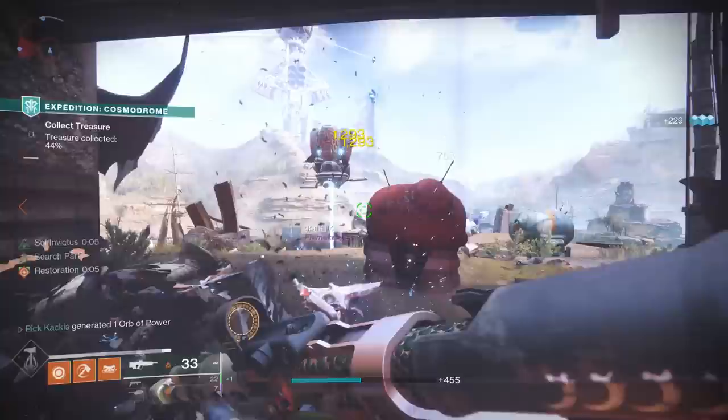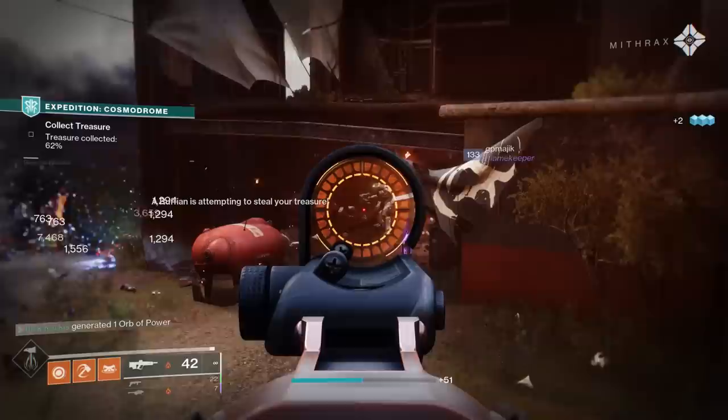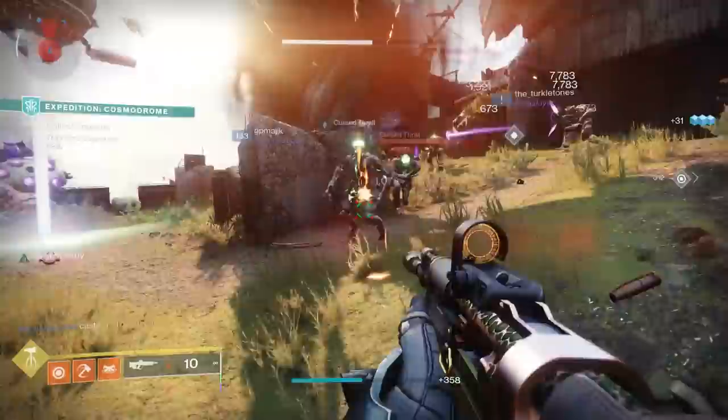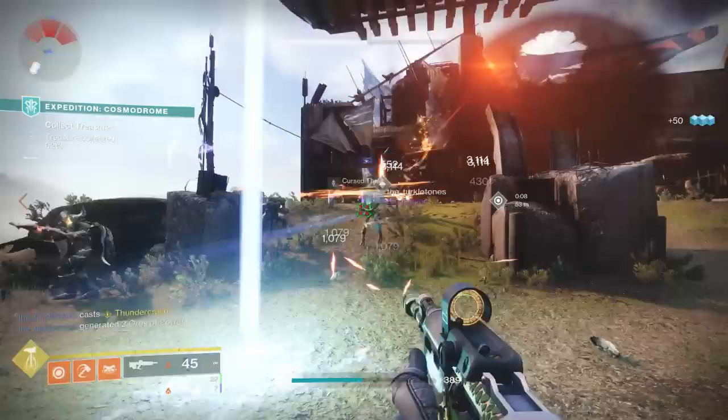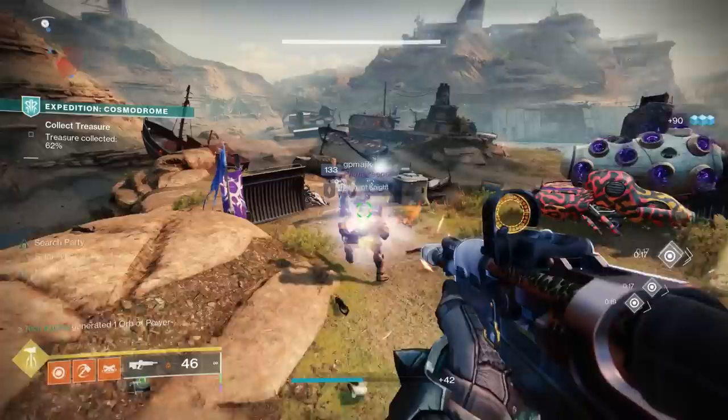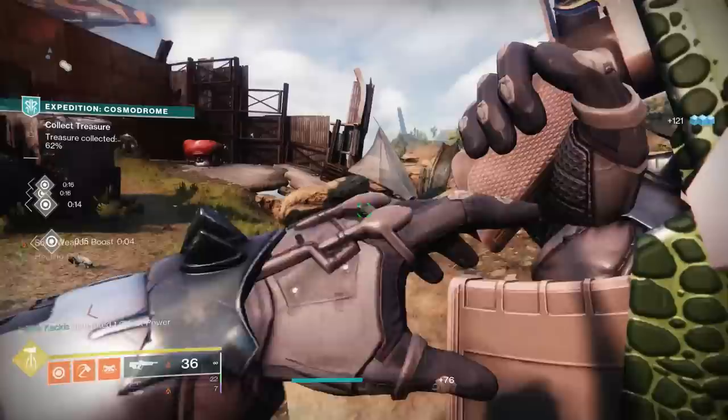In terms of weapon archetypes, the Jurassic Green is a rapid fire frame pulse rifle, and overall in the PvE meta this is worse than a 900 RPM SMG. However, the Jurassic Green has a significant range advantage over the Calus Mini Tool, and especially in higher-level content like Nightfalls, sometimes you want weapons that can engage enemies from further distances — you don't want to be picking away at a Thrall from across the map with your SMG.